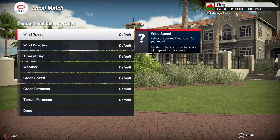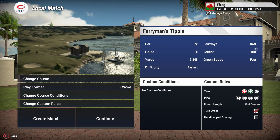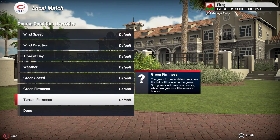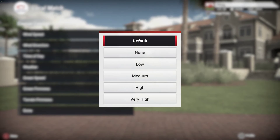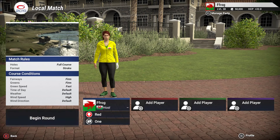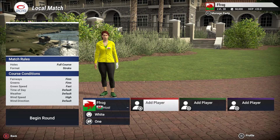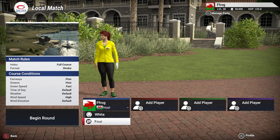Let's change the course conditions. One thing to point out: there's a bug with any courses published on the Highlands theme — they automatically publish with soft fairways. So because I've got firm greens, I'm going to tweak that so the fairways are firm as well. I'm going to change the wind to high wind because I need to practice. Everything else I'll keep as default. We'll go from the longest tees and I haven't played pin set four since it's been published, so we'll give that one a go.